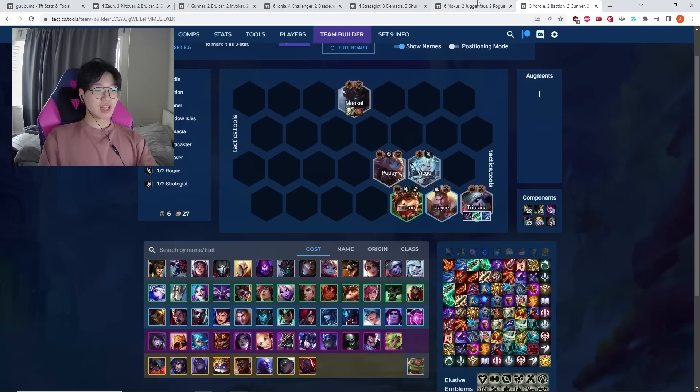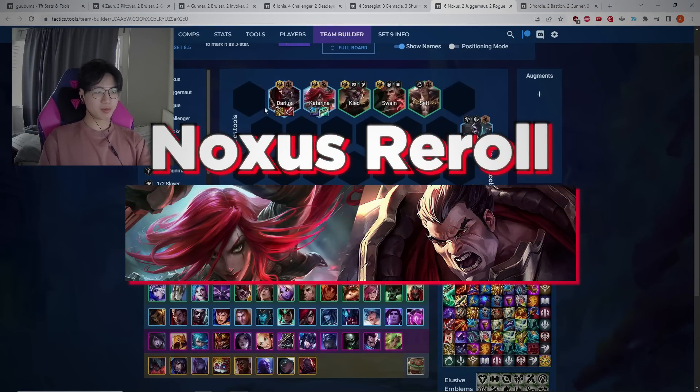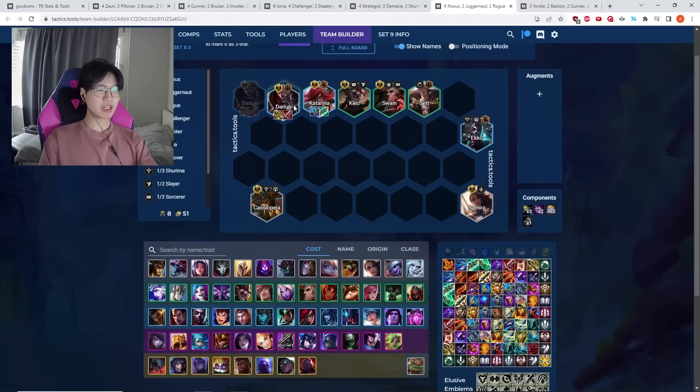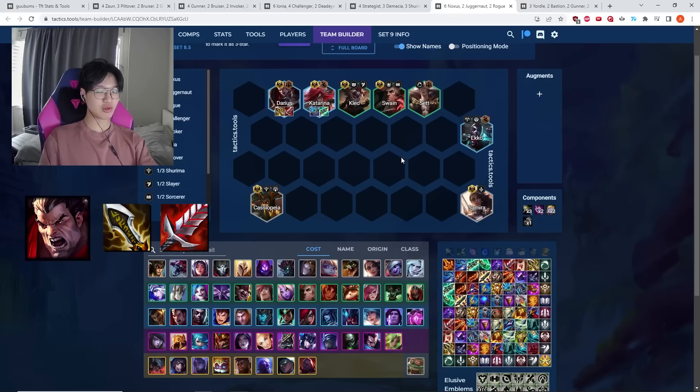For the last two comps, I have two reroll comps. The first is Noxus Katarina/Darius carry — Darius is the main carry. You want to go for three-star Darius and three-star Kat at level seven, as your win rate is a lot higher if you get both upgraded. On Darius, build IE and BT as the two core items.